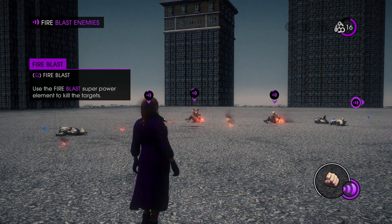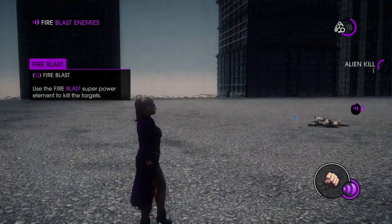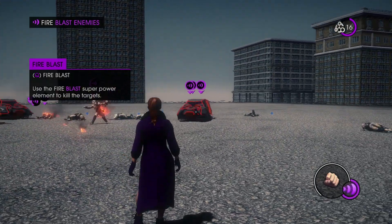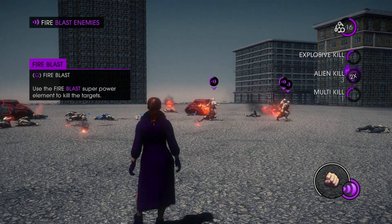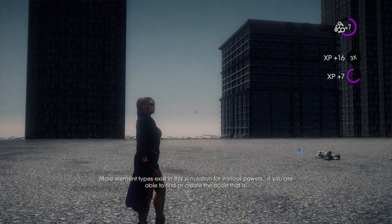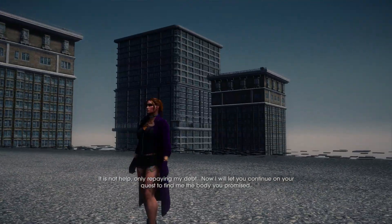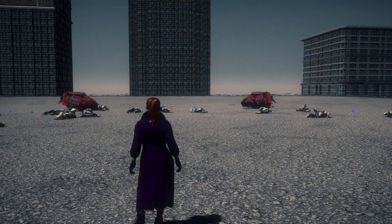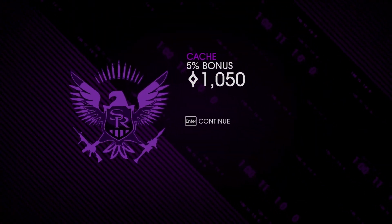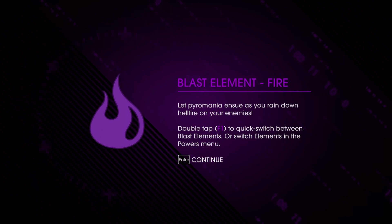Not even shields can stop it. If they're even in a car they catch fire. More element types exist in this simulation for various powers, if you are able to find or create the code. The AI says: 'It is not help — only repaying my debt. Now I will let you continue on your quest to find me the body you promised.' Let pyromania ensue as I rain down hellfire on my enemies.